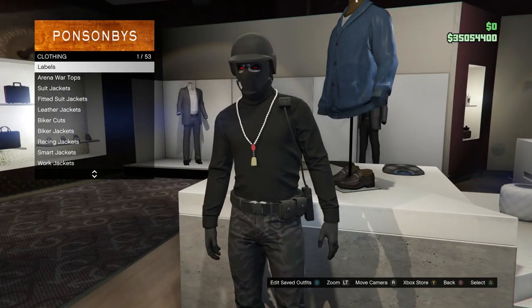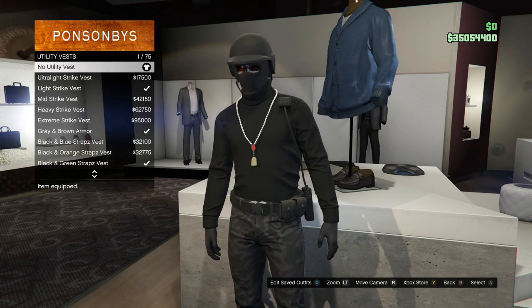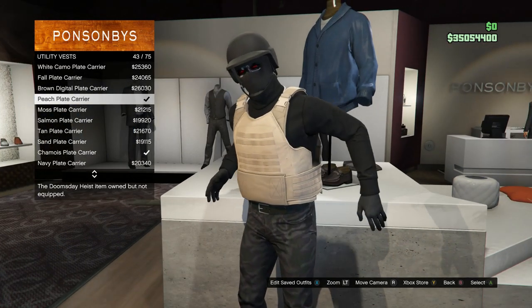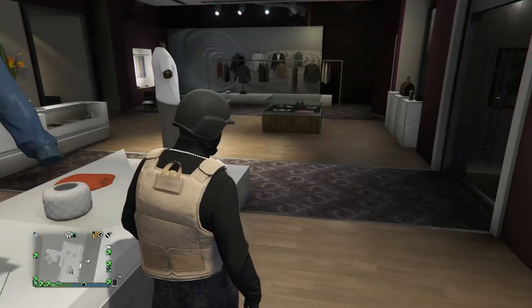Whenever you're able to put on a utility vest, scroll down to utility vest which is on slot 52. You're going to be looking for the peach plate carrier, which is on slot 43. Go ahead and equip that on your outfit.